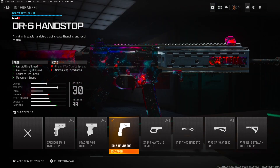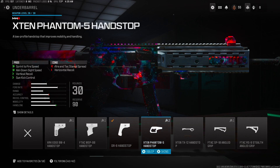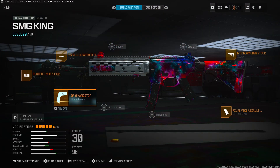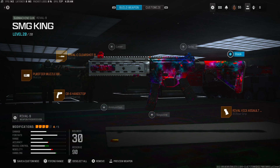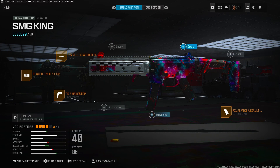The D6 handstop — one of the most broken handstops in the game. Also, the Phantom 5 is also good. One thing I can say: if you want and you're not feeling the Marauder stock, you remove the Marauder stock and you put on a 40-round mag — that's up to you.